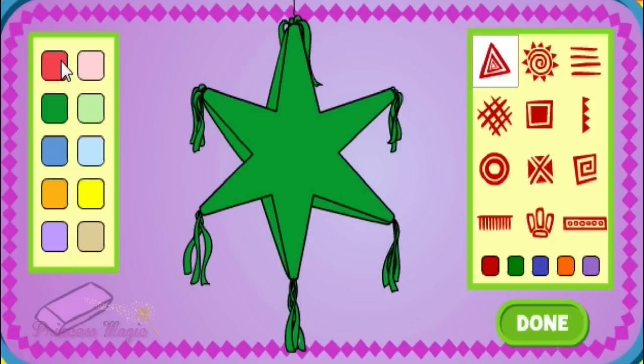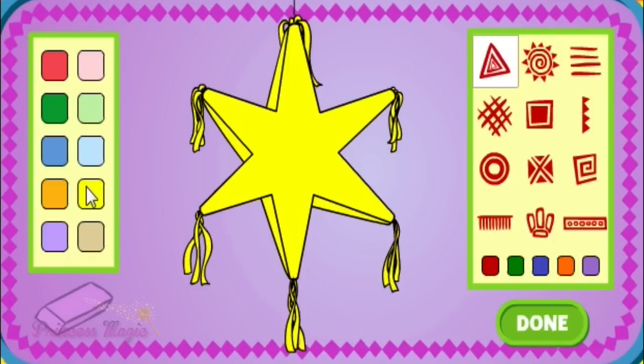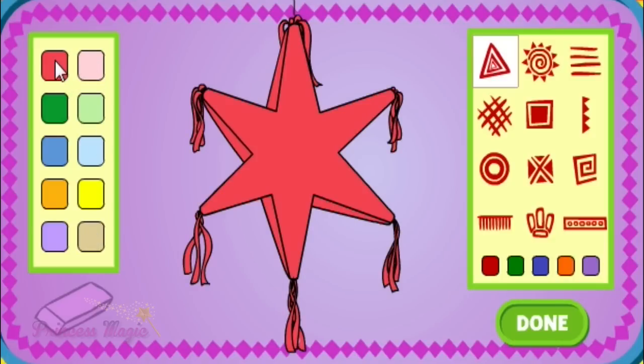Verde oscuro — dark green. Rojo — red. Amarillo — yellow. Azur oscuro — dark blue. Anaranjado — orange. Violeta — purple. Rosado — pink. Marron — brown. Rojo — red.